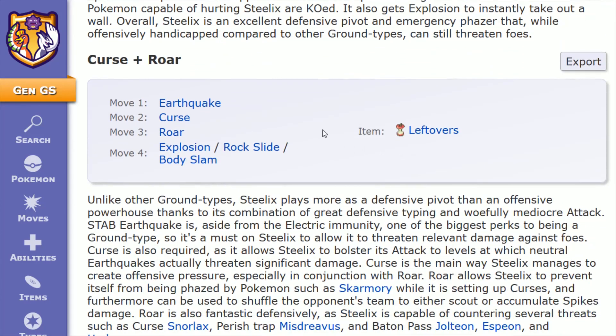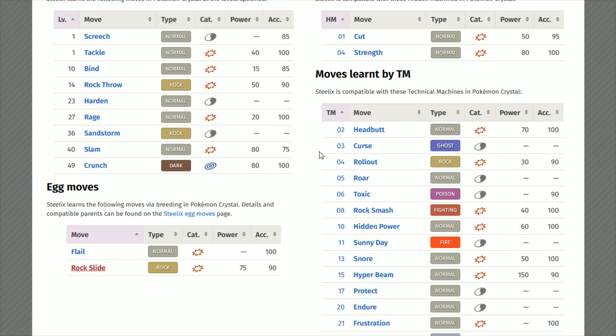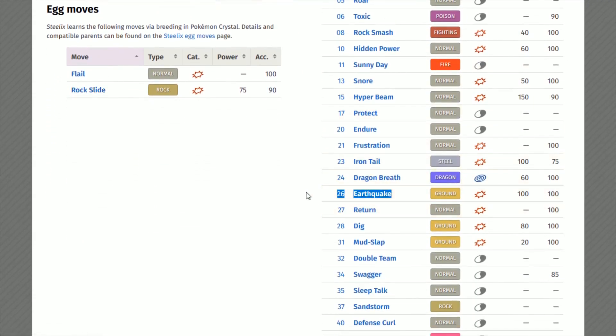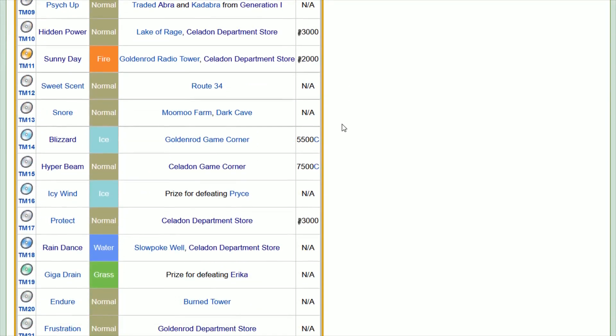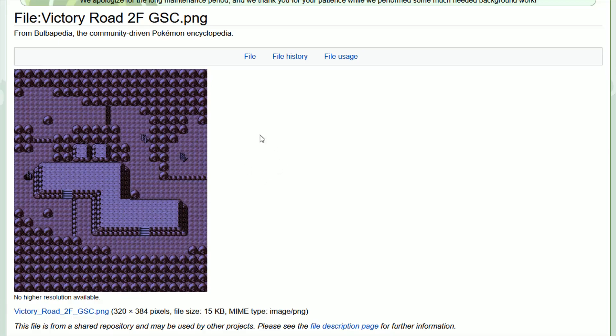The first move in the build is Earthquake, and this is going to be a same type attack bonus on that ground attack — 100 power, 100 accuracy. Unfortunately, this isn't something Steelix learns through leveling up. You're going to have to teach it through TM 26, which is found on Victory Road on the second floor in the northwestern area.